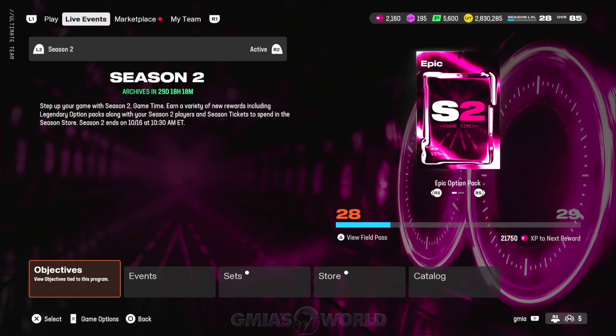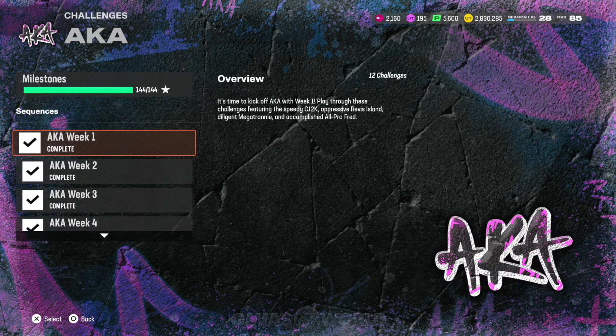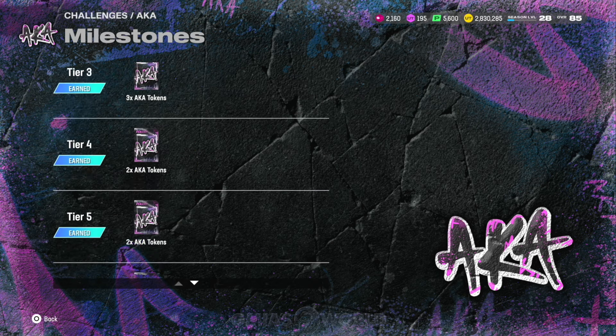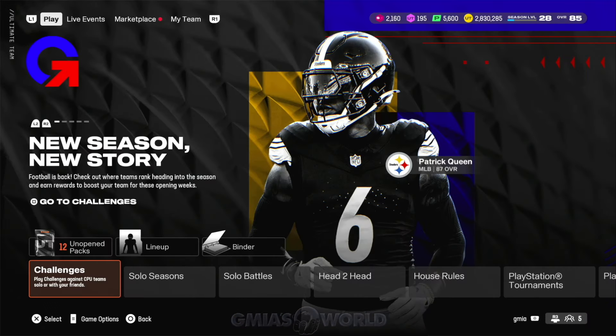Jumping back into the AKA challenges — many of you guys were telling me you didn't have enough tokens. Well, you should have enough to get a free Tyreek Hill or a Night Train Lane. I'm going to tell you how to get glitchy though. After you do all of these and get all your tokens and do the AKA field pass and get those tokens, I'm going to explain something else you can do to get real glitchy with the game.